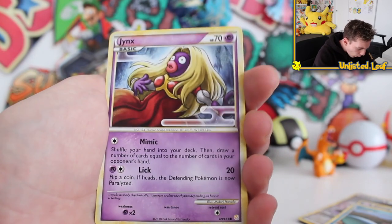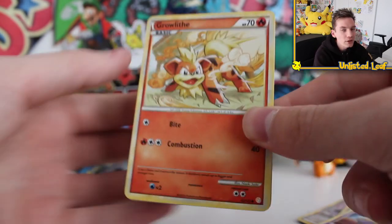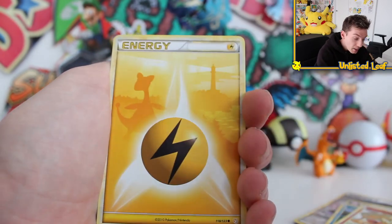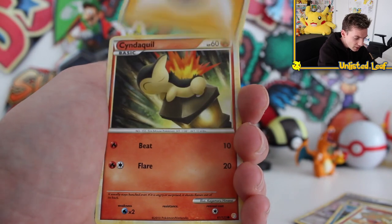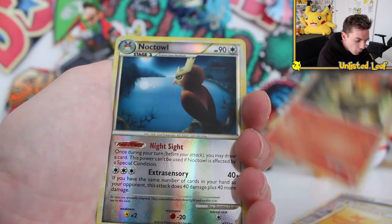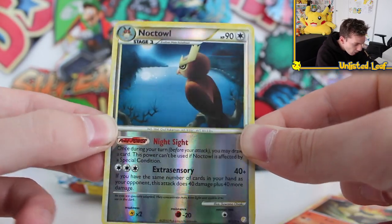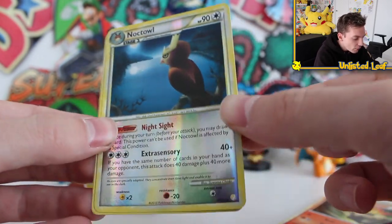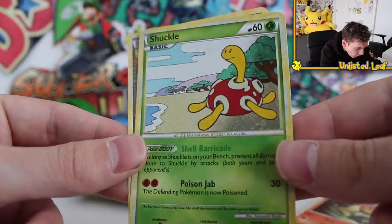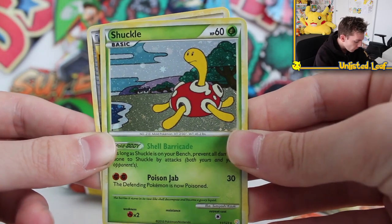We've got a Jynx as well. What's Jynx doing? He's had a heart attack, he's fallen back. Growlithe — I know people love this Growlithe artwork, it's actually worshipped. That's pretty cool. Ampharos in the background, just doing a little sneaky Ampharos action. Oh — rare reverse Noctowl! Holy smokes, look at that! Literally like a mirror. His artwork is amazing. Oh my gosh, what a sick holo! Look at that! You cannot ask for a better holo.